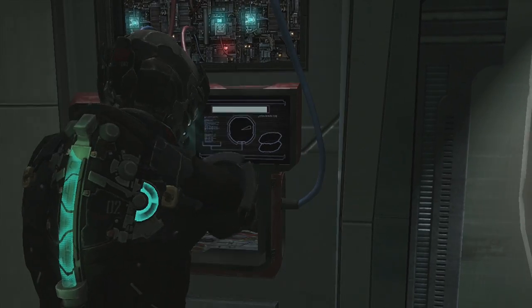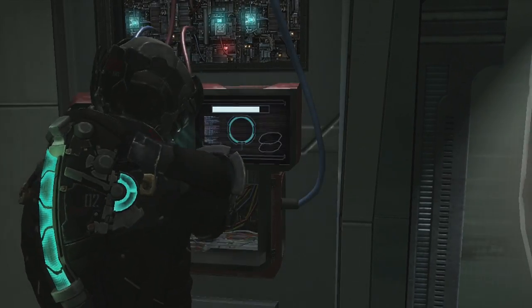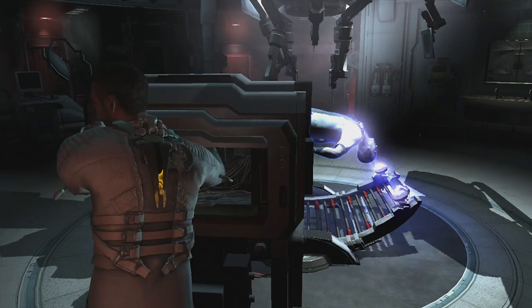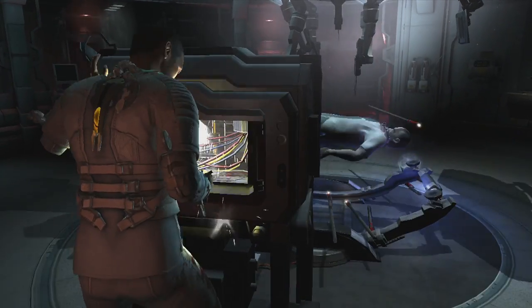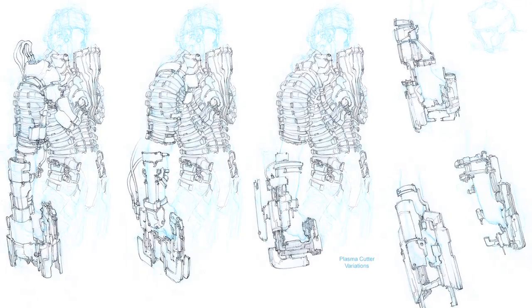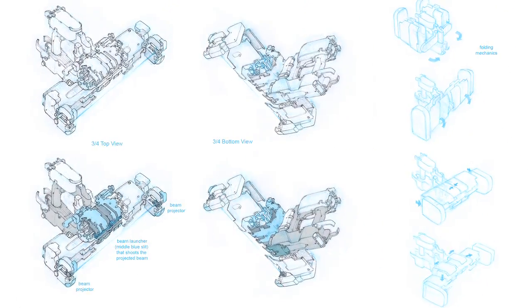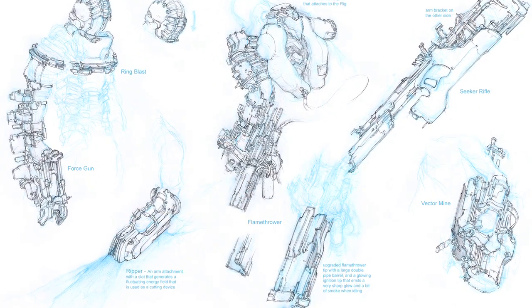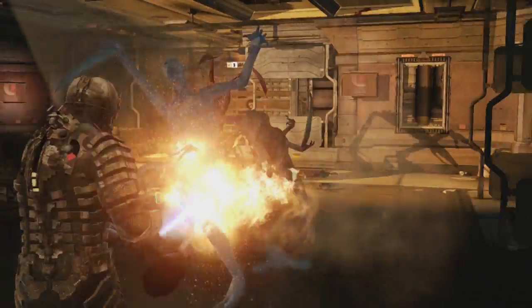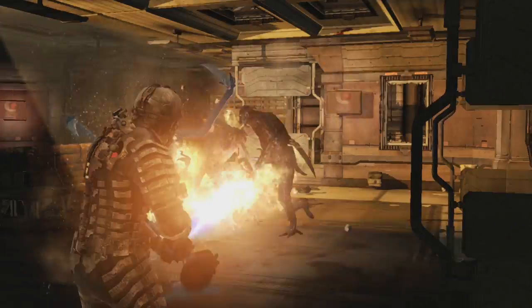Isaac's background as an engineer, rather than a soldier, is an essential part of the gameplay of Dead Space. His weapons are modified mining tools that he salvages from the surrounding environment. Though weapons like the Plasma Cutter, Line Gun, and Ripper are unusual, they are considerably more effective against Necromorphs than conventional weapons, cutting through their flesh faster than bullets.